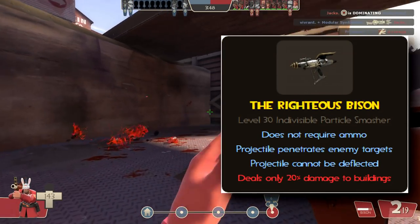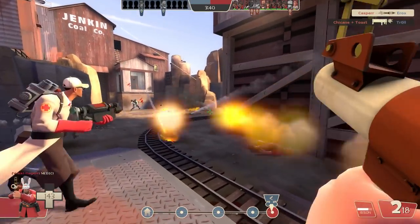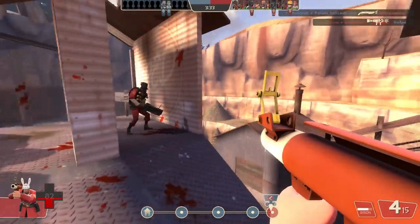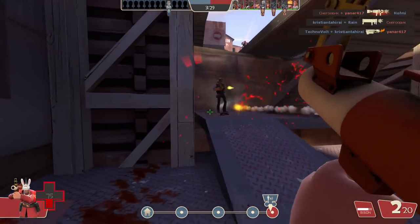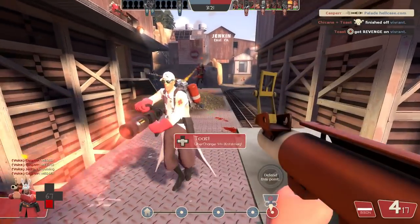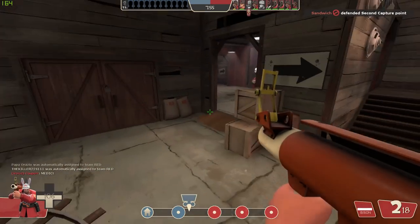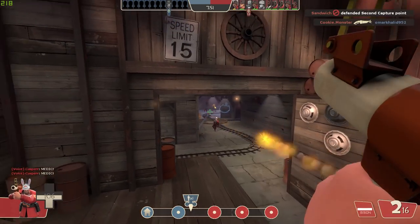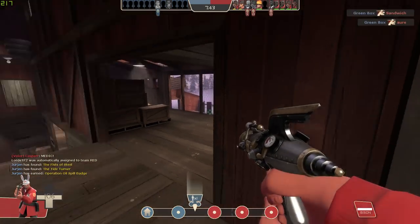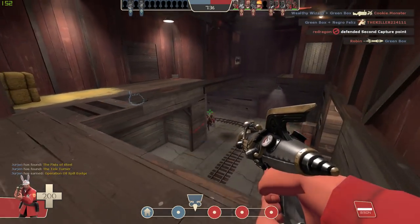The final positive attribute is that projectiles cannot be reflected — again not a bad thing, but it's not going to come up often enough to make much of a difference. And the 20% damage to buildings stat is not minus 20% — it's actual 20% of normal damage, meaning instead of 45 damage each shot only does around 9. So it's no secret that this weapon falls into the underpowered category. It's inferior to its alternatives not only in raw numbers but also because it fires projectiles which are generally inferior to hitscan, and all of its positive attributes relate to uncommon scenarios where the benefit is minor compared to the massive downsides.